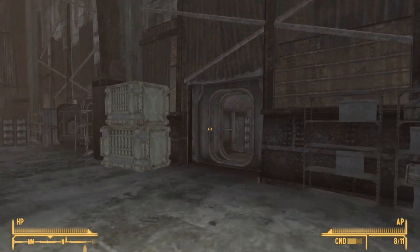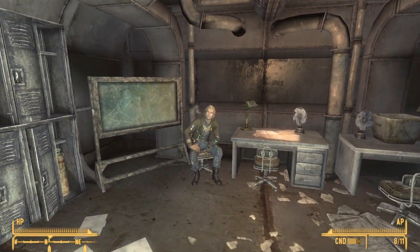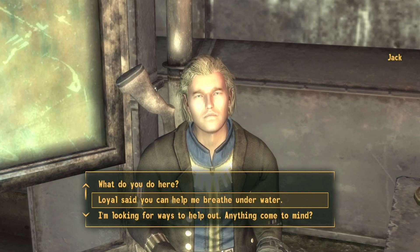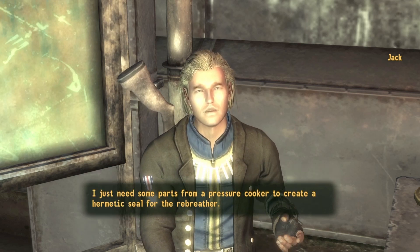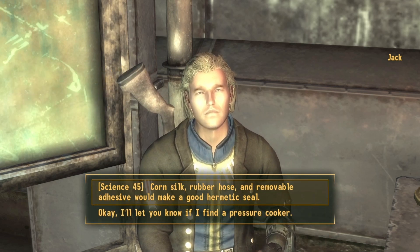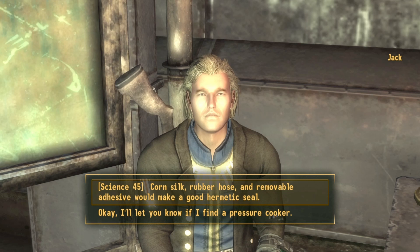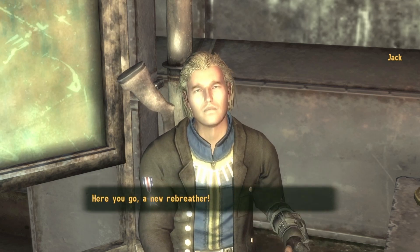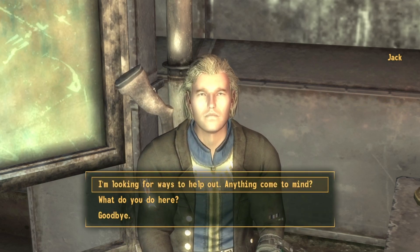Jack is usually found sitting in a room inside the hangar. Go ahead and speak to Jack and select the second option that Loyal said he can help with a rebreather. Jack says he just needs some parts from a pressure cooker. This is where your science skill will come in handy — select the science option. He will then give you the unique item, the rebreather.